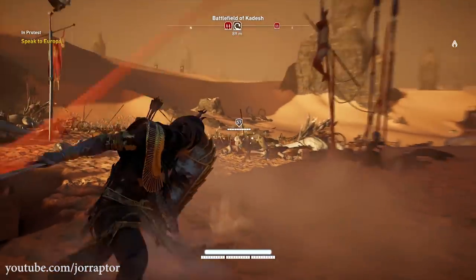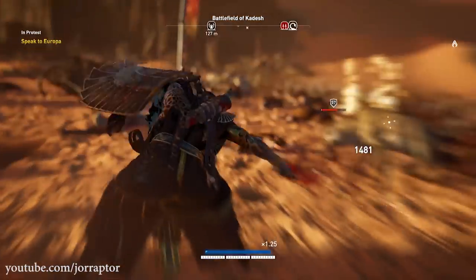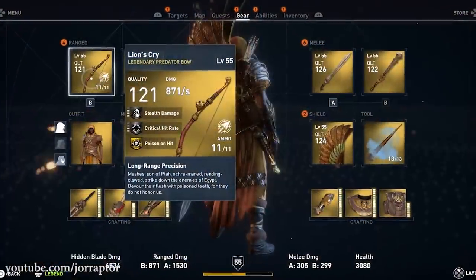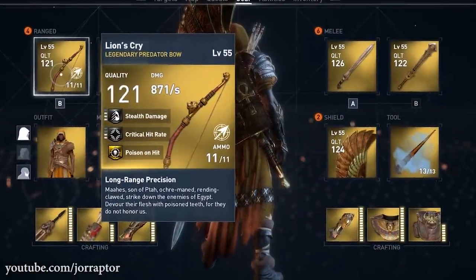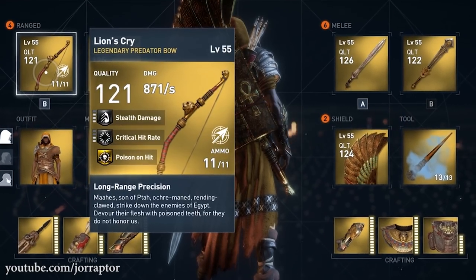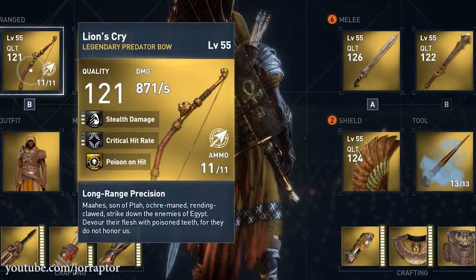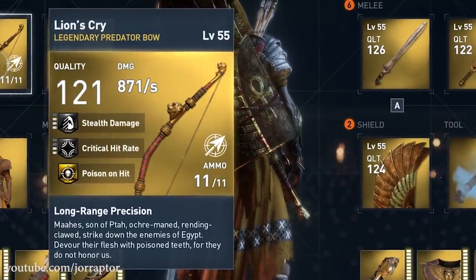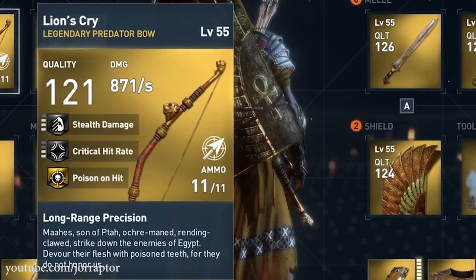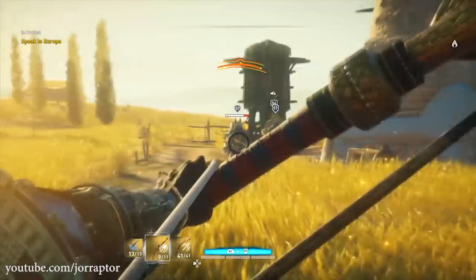I want to touch on another spot with a guaranteed legendary drop later in this video, but first let's take a look at the stats of this new bow. Coming in at a quality of 121 at max level — level 55 — we have a stealth damage perk at level 3, which increases the damage of your arrows while undetected by 145%.